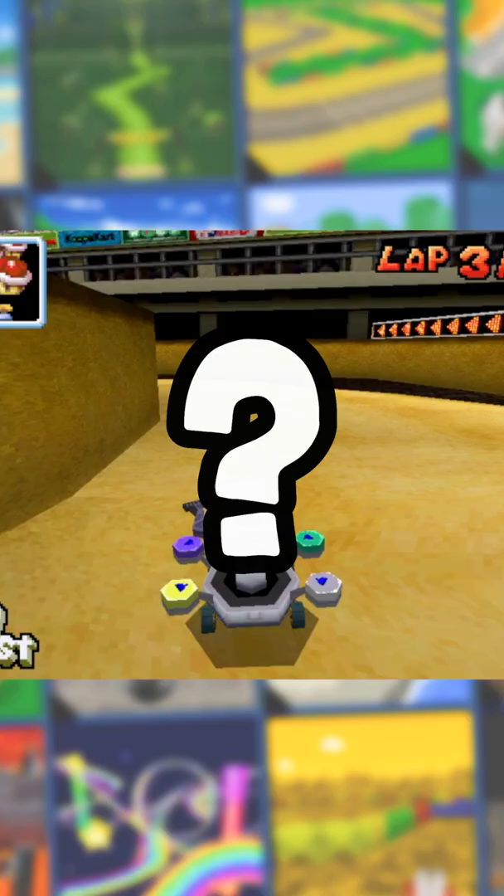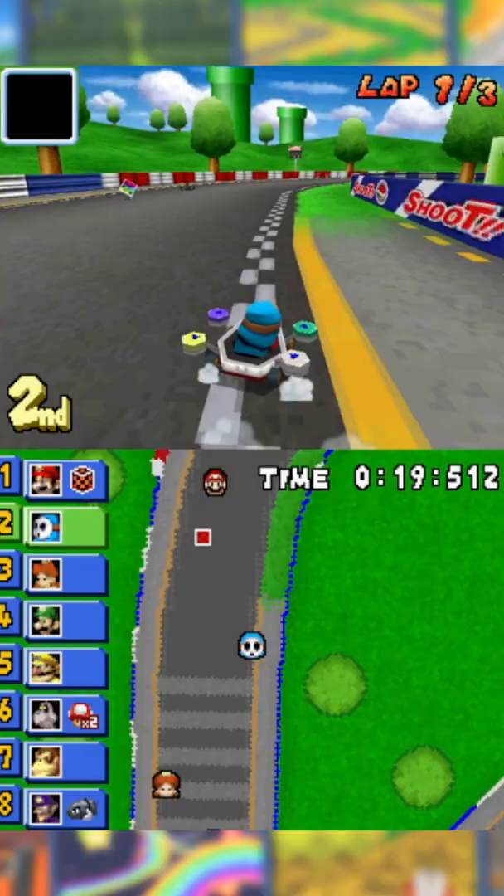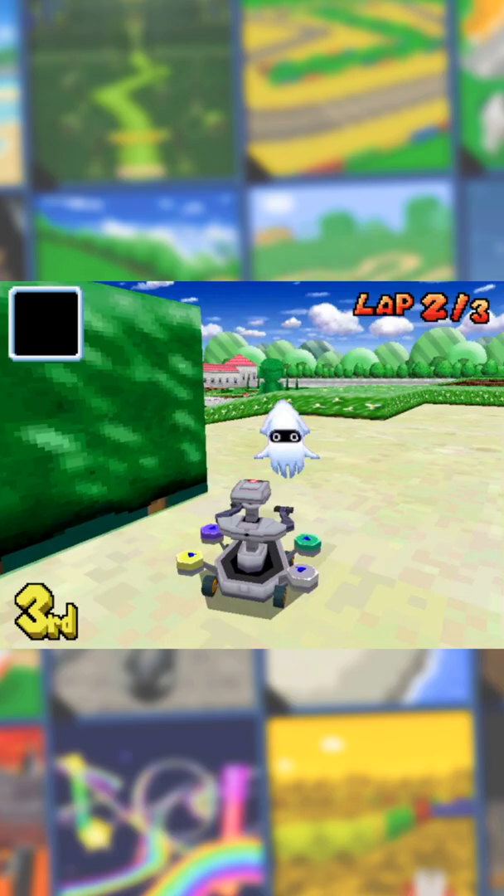The first secret character you can use is Shy Guy. Despite being only available in local multiplayer, Nintendo actually planned to put Shy Guy in the base roster at one point. I wouldn't have missed Toad or Peach very much if Nintendo wanted to pull a little switcheroo.